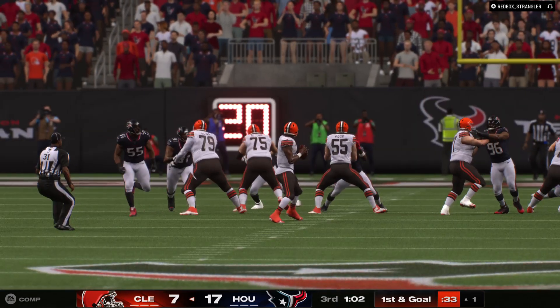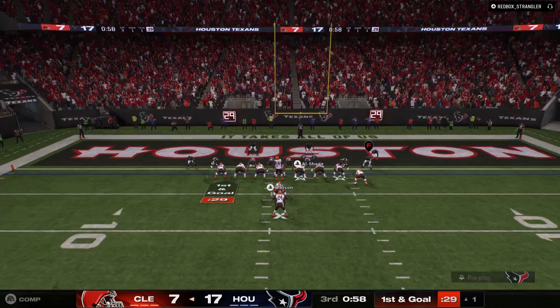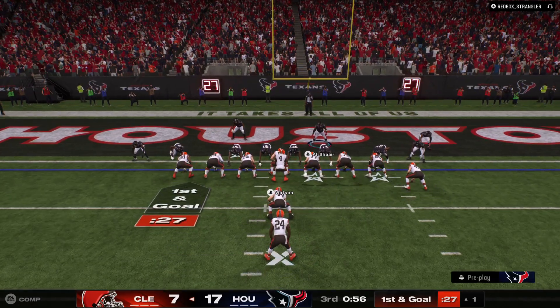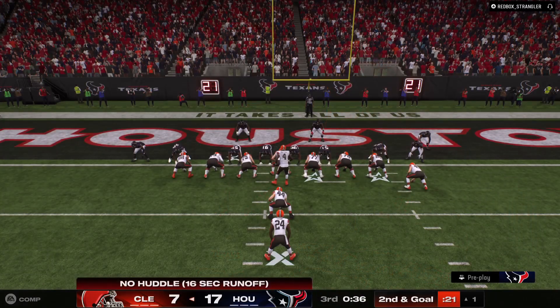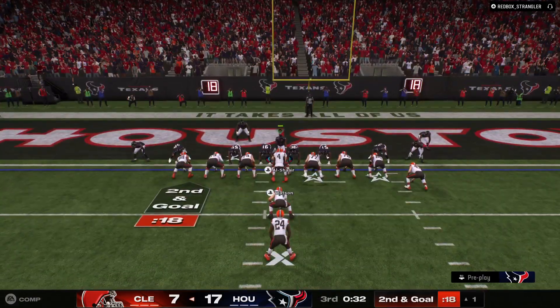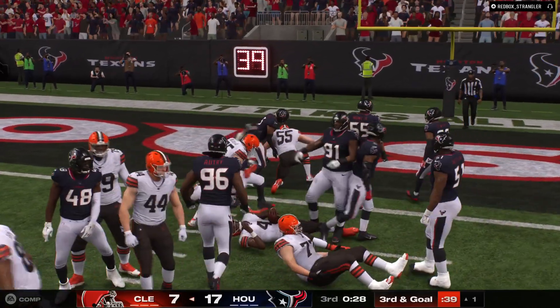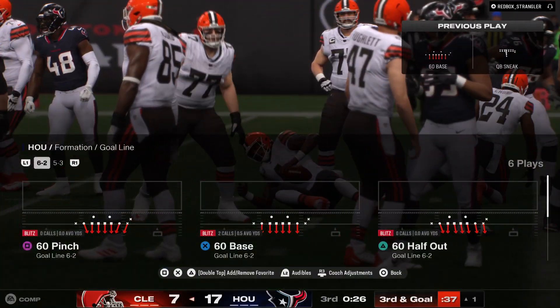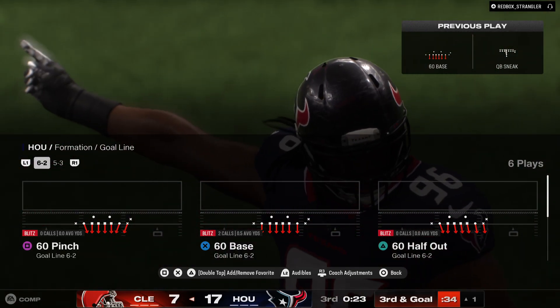Nice job putting the ball right in the doorstep of the goal line. Couldn't quite get into pay dirt but he got awfully close. Let's see if they can cash it in over the next couple plays. He gets halfway there, down to the one-yard line. Now Watson going to sneak it — and he is not going to get in as the big bodies stop him at the one. Officially, no gain on the sneak. It's third down.